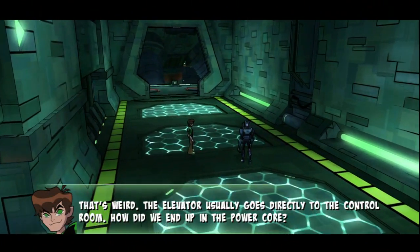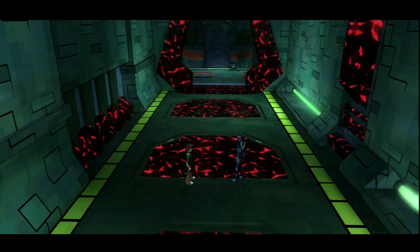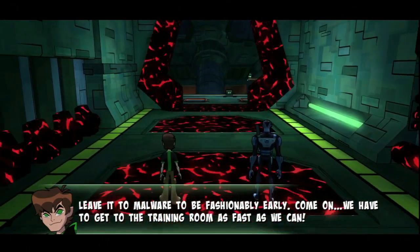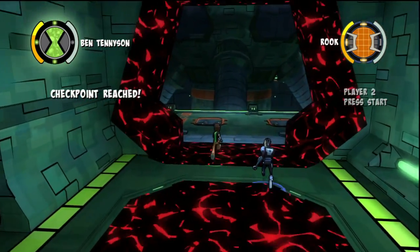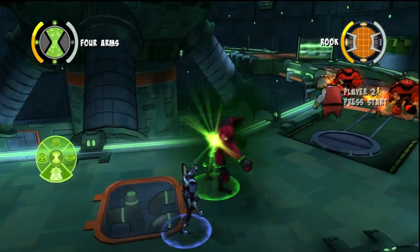It's weird, the elevator usually goes directly to the control room. How do we end up in the power core? I think I know - leave it to malware to be fashionably early. Come on, we have to get to the training room as fast as we can. Oh boy, this is gonna be bad. So malware is already here and he's infesting the whole place.